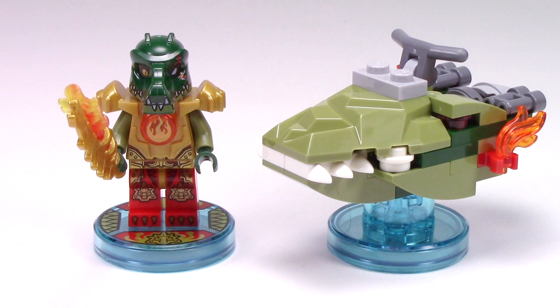Here we have everything back together for my final thoughts. The Kragger Fun Pack is really nice. I especially love the Kragger minifigure with all of its great details and accessories, and the Swamp Skimmer. It's really nice to get an aquatic vehicle in the game, as there aren't too many of them, and there are definitely some places in the adventure worlds where this vehicle comes in handy. But those are just my thoughts about the Fun Pack, and I'd love to hear yours in the comments down below.